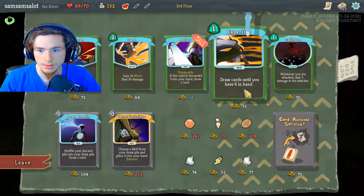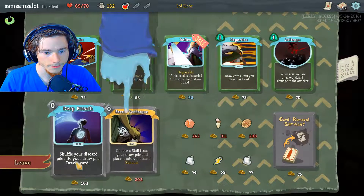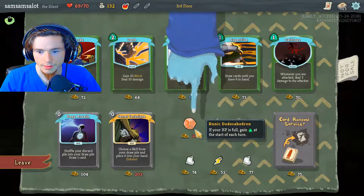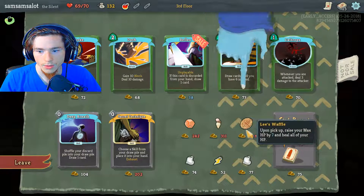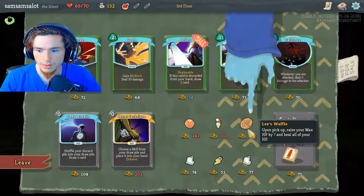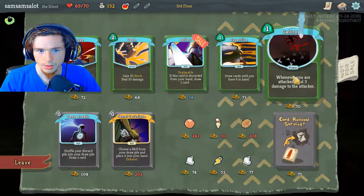Draw cards until you have six in hand. Whenever you are attacked, deal three damage to the attacker — probably that one. Shuffle your discard pile into your deck, draw one card. If your HP is full, gain energy at the start of each turn. Ice cream — energy is now conserved between turns. I wish I could afford that. Upon pickup, raise your max HP by seven and heal all your HP. I'm gonna have to go with this one.